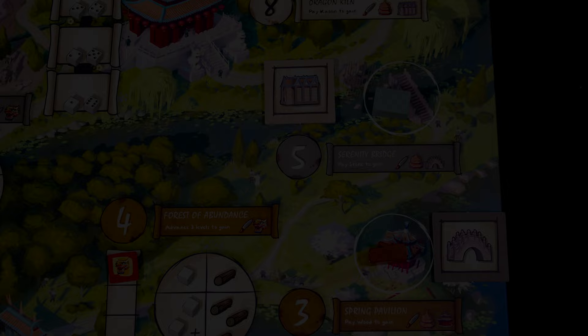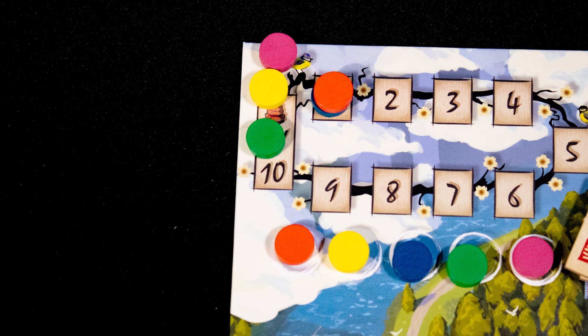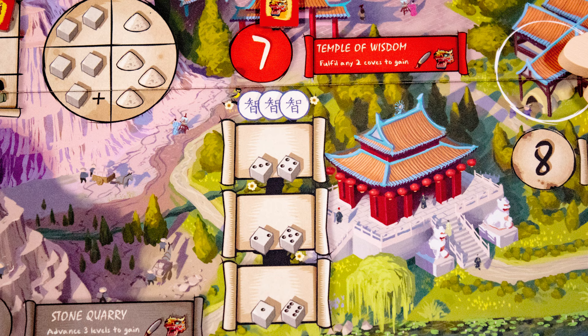These locations have monuments. To claim one, you must spend the amount of resources shown in the circle and then add one to the circle — this is true for all four monuments. Gaining a monument will advance you on this track. Another player can later take that monument spot from you by paying more.